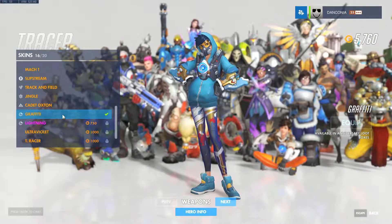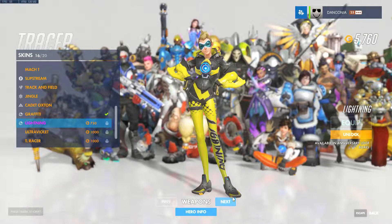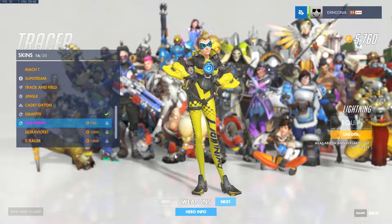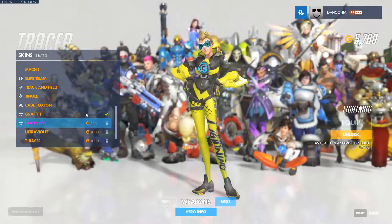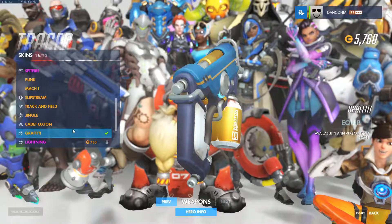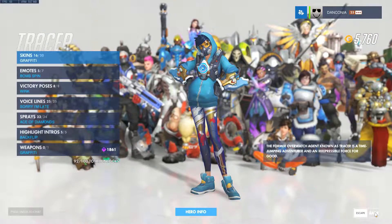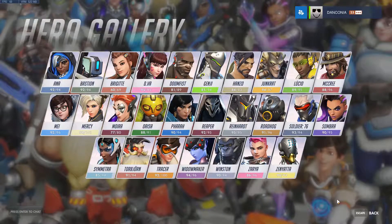Talking of Tracer — Lightning. There's a big debate about Lightning because of the hair. We have this same problem with the Sombra skin back in Retribution. The hair is not very Tracer-like, but it is different and I can appreciate it. The outfit's fantastic. The guns — I just like the vibrant colours. But it would not get in over Graffiti. I'm sorry, Graffiti is just amazing. And then there's Cadet Oxton as well, which is also a really, really nice skin from Uprising that you could pick up if you didn't have it.